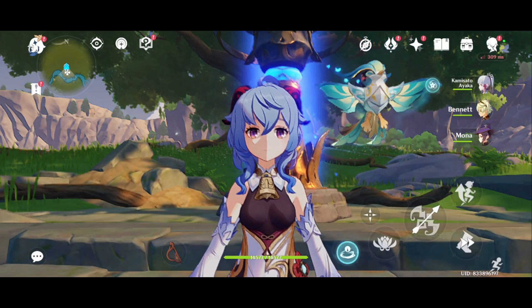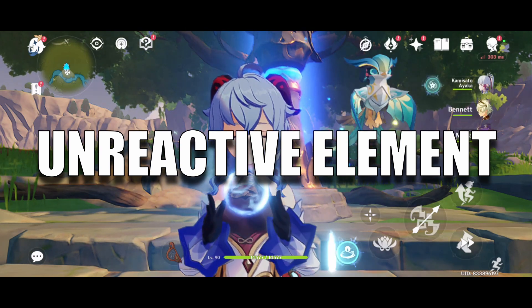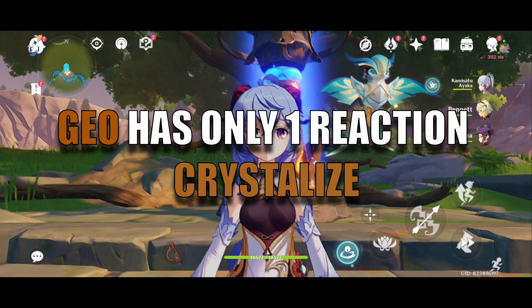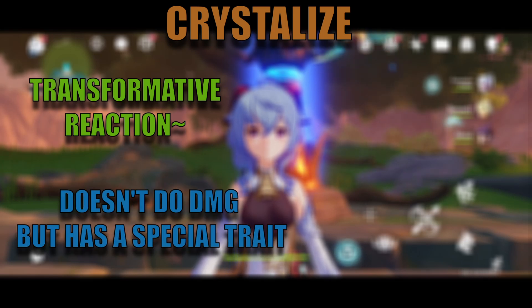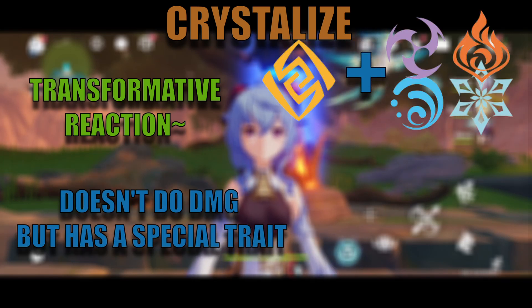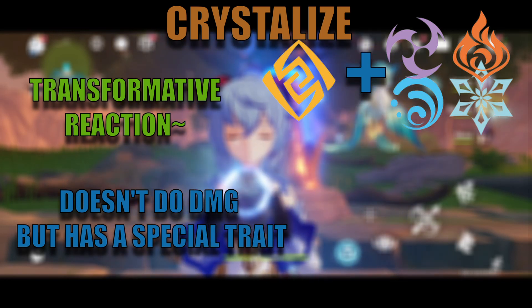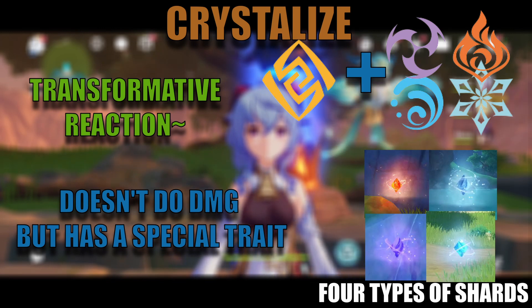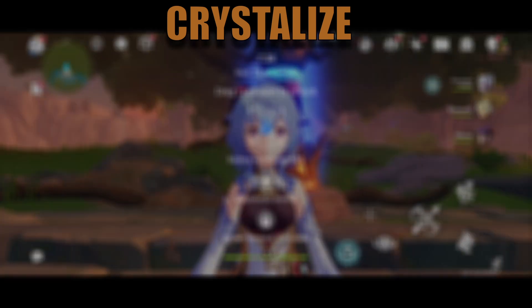Geo is probably the most unreactive element of the seven. It has only one reaction, called Crystallize. Crystallize is a transformative reaction which doesn't actually do damage. It is a reaction between Geo and Pyro, Hydro, Cryo, or Electro. On triggering it, a shard of the respective element with which Geo came in contact is dropped on the ground.